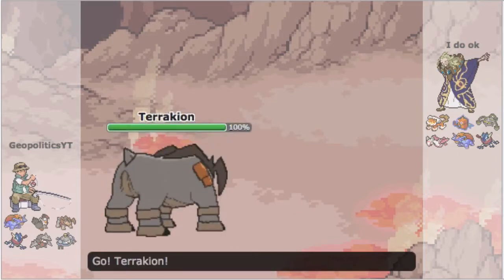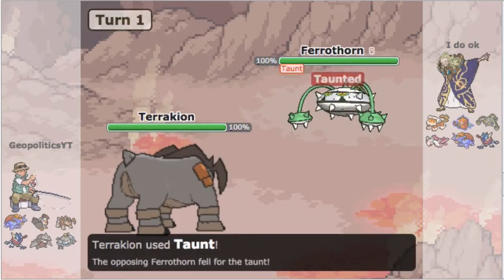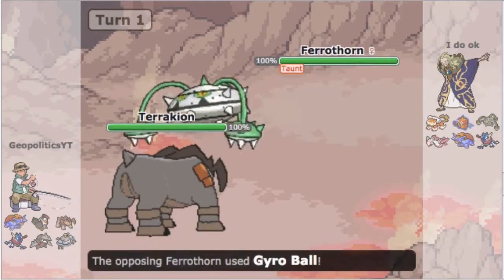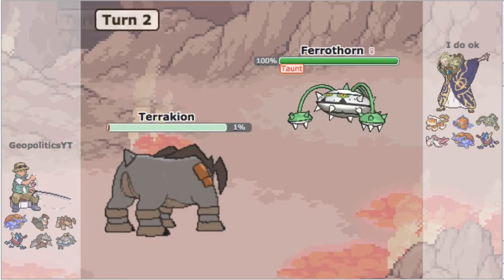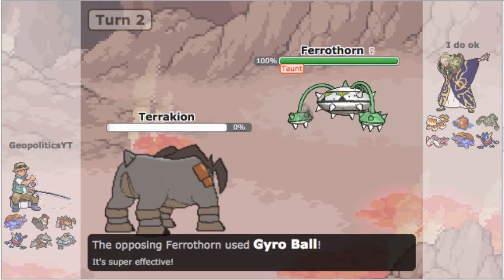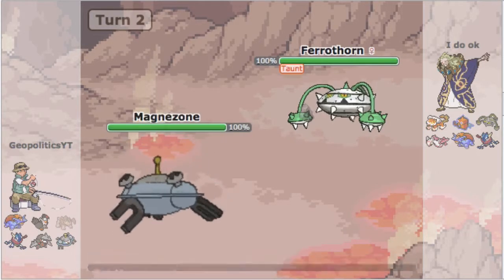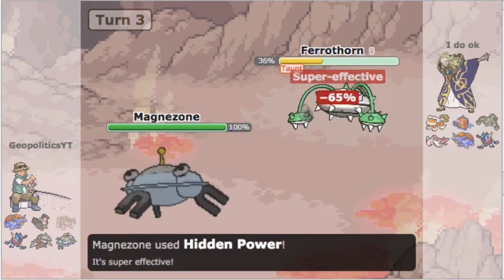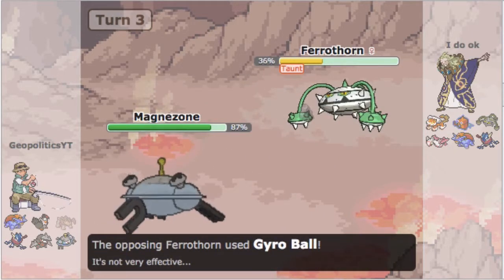We jump straight into the battle — I lead Terrakion, he leads Ferrothorn, and I just go ahead and Taunt turn one. He makes a really good play going for Gyro Ball, which I actually prefer because I get up my Stealth Rocks, and he knocks me out with another Gyro Ball. That means I get a free switch into Magnezone and I can HP Fire once before the Taunt wears off.